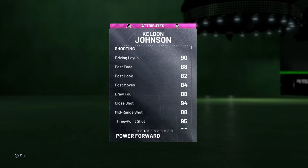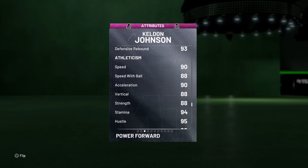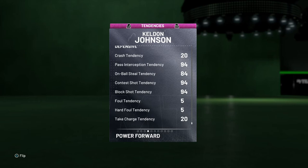He has 99 offense, 93 defense, 6'5", 220 pounds. Attributes include 94 shot close, 88 mid-range, 95 three-ball, pretty good dunking, passing looks fine, 86 ball handle which is the magic number. Defense is really really good, rebounding is great. I feel like he should have a little higher speed with ball. Lateral quickness is 92 which is not too bad, mental game is looking pretty solid but the 70 shot IQ I don't understand.